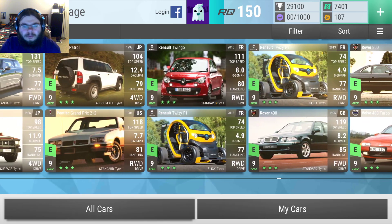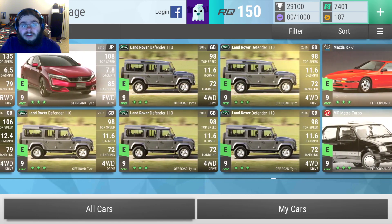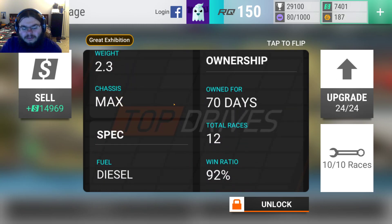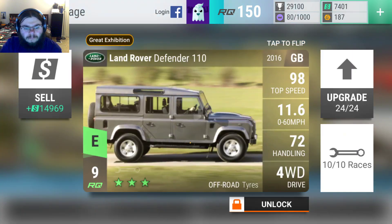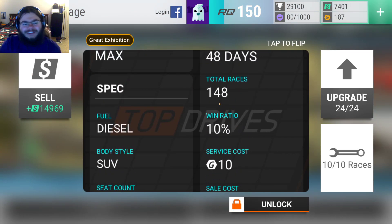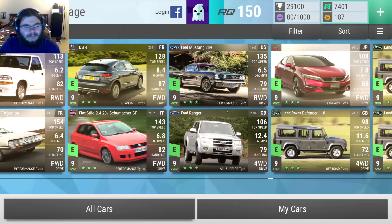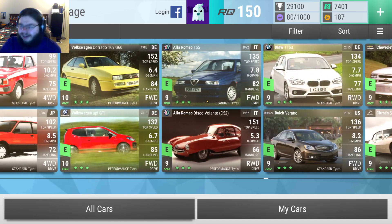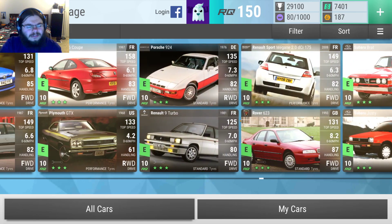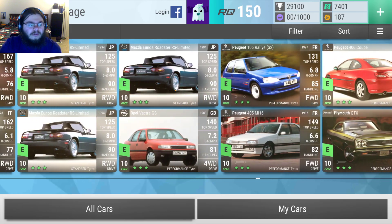Moving on. A couple of Twizzies, Twingo — those are all essentials. I do like me some Defenders. I think this is the one I used in the Titanium Titans event. So many races, lost so many, it's so good. But as you can see, I've just got a lot of key uncommons. I try to focus on the lower rarities because they're so cheap to max, especially at RQ150, nearly 30,000 trophies.